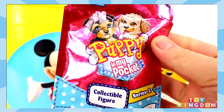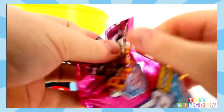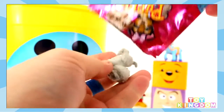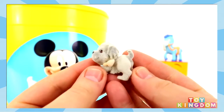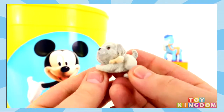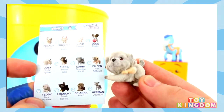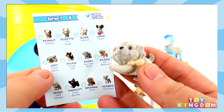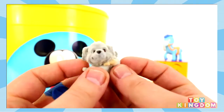We've got a Puppy in My Pocket blind bag and these are series 2 — I've never opened one of these before, these are the new ones. Here's our checklist, and here's our puppy! Oh how cute is this one? That's so adorable! Let's find out its name. I think it might be Teddy, but I'm not sure. No — it's Joey! The Tibetan Spaniel. They're really adorable Tibetan Spaniels. A family used to have one.